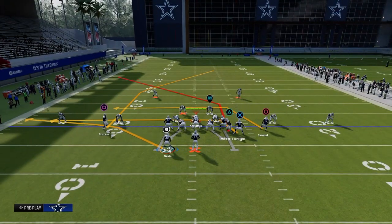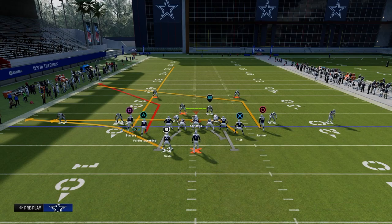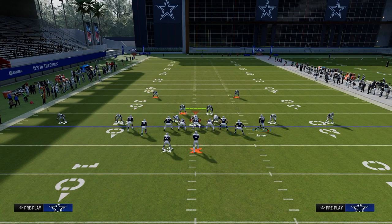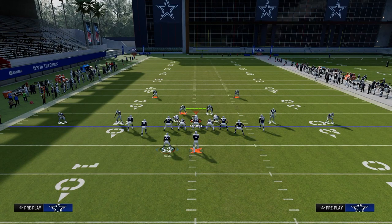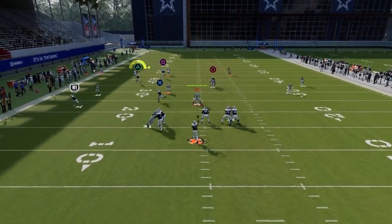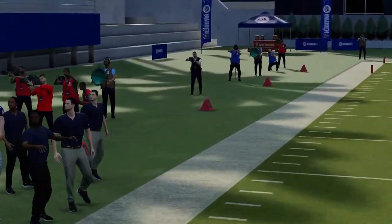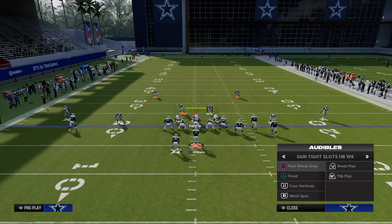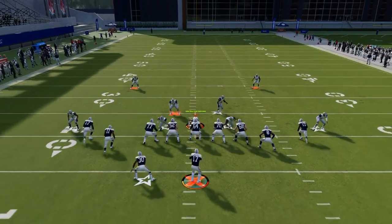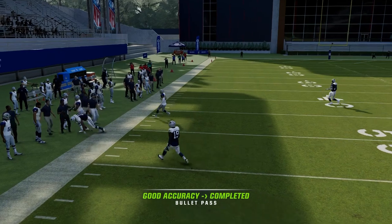The setup here: we audible over into the play Flood, then we streak our left side receiver, and we slot apprentice post our outside right receiver on the right-hand side of the screen. If you want, you can put slot apprentice on him and tight end apprentice here, or at this point in the year most of us have Hot Rod Master. We have a nice flood concept to the left-hand side, and this corner route is really one of the better corner routes in the game — it beats man coverage really well and gets into a soft spot, especially against baseline pressed dollar.